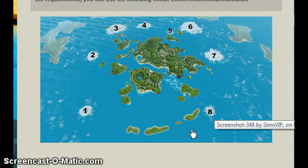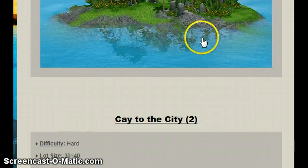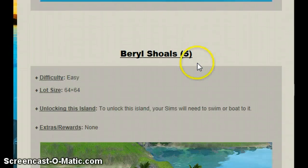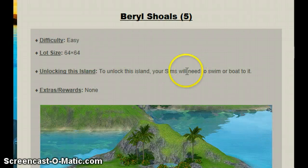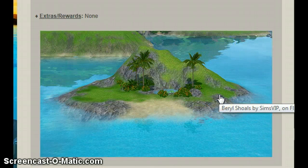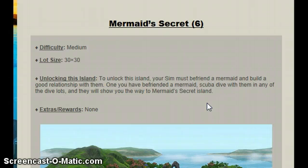I'm going to show you a few of the easy islands that are quite easy to find, and you can use cheats to find them easily. This one is Barrel Shoals — it's rated easy and you just need to swim or boat to it, which is not as simple as it seems because I tried and it wouldn't let me get in.